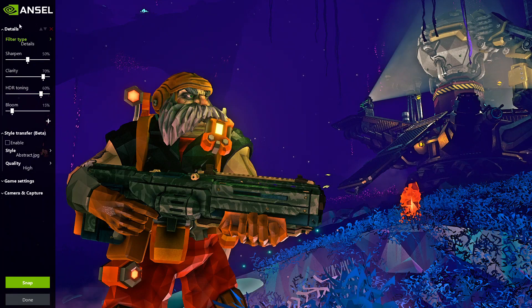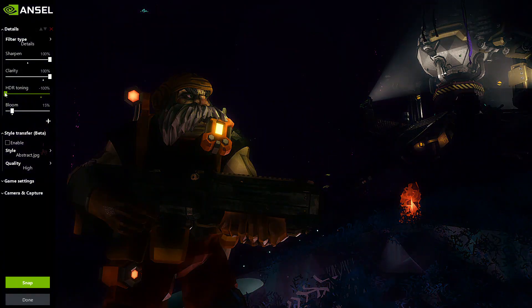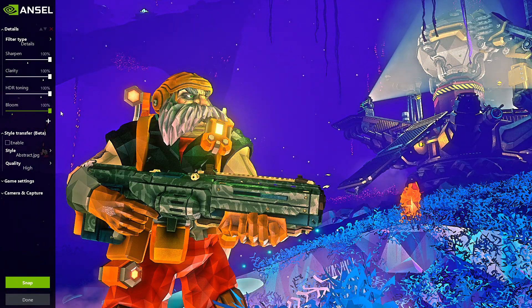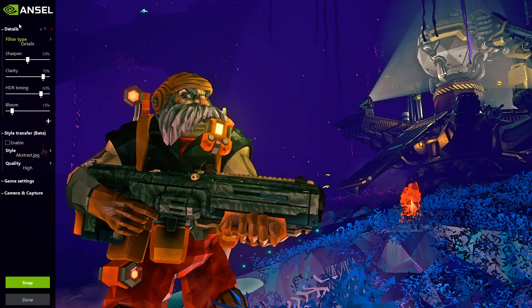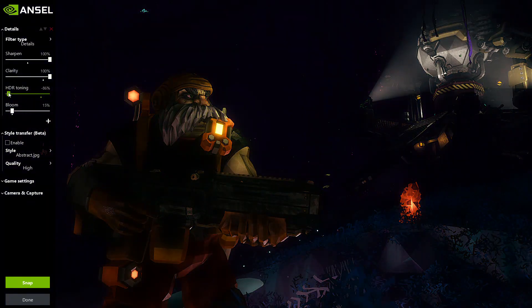Then we have details: sharpen, clarity, HDR toning, and bloom. Sharpen and clarity can degrade the image if taken too far — the goal is to use them subtly to make the image a bit more crisp without going overboard. HDR toning really brightens everything up. Bloom gives a glowy, almost Vaseline-lens type effect — very cloudy and dreamy.